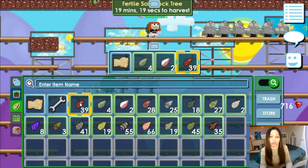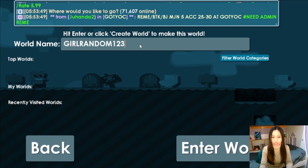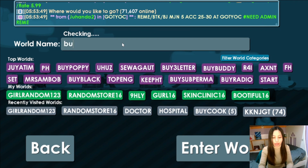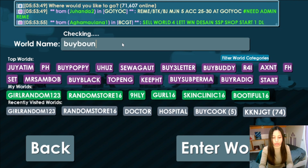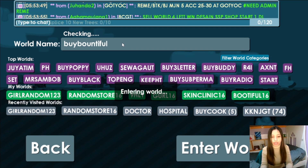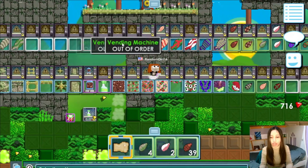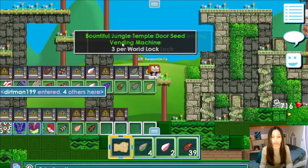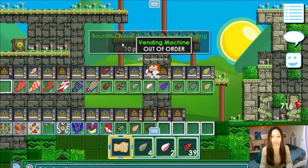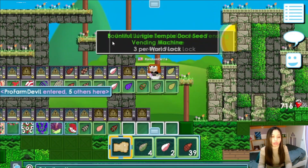If you buy from the store you'll get some random bountiful seed, but if you buy from a player world — for example, exit world and then type 'by bountiful' — you will enter a world where you'll find a lot of stuff relating to bountiful. You can buy from there, like 10 per wood block, 3 per wood block, 4 per wood block.